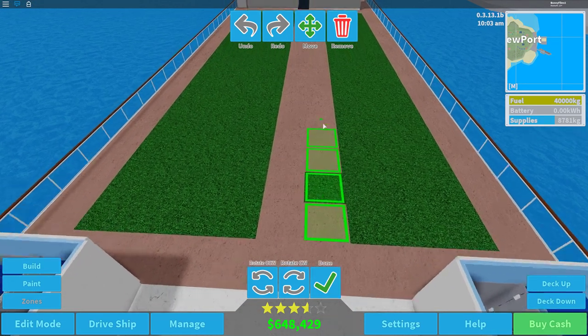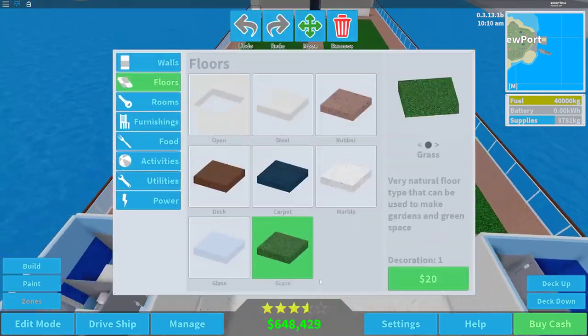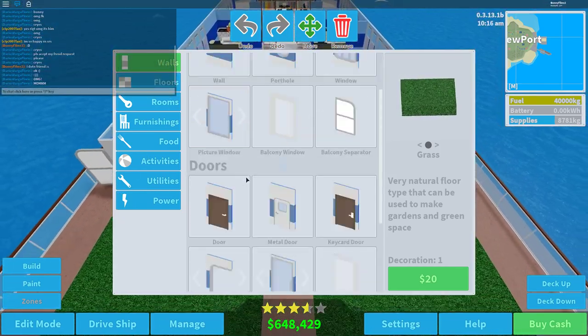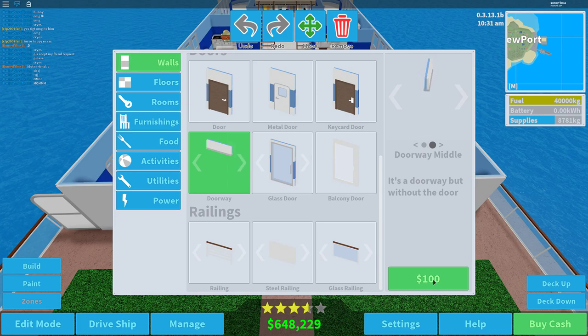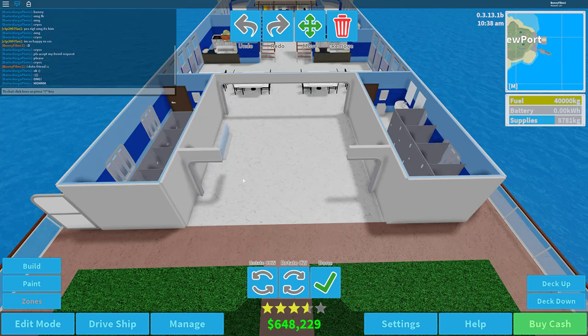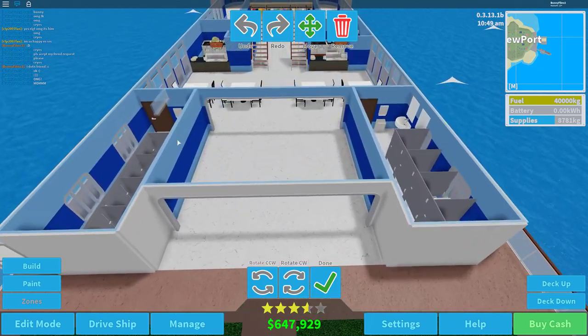There we go — now we have a lot more space to work with and it looks a bit nicer. We're going to create a wall using the new doorway, place it right here, get a few middle pieces, slide over, and right-click to deselect. Now that registers as an indoor room.